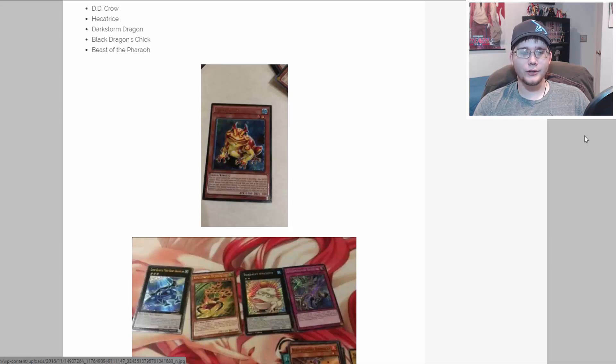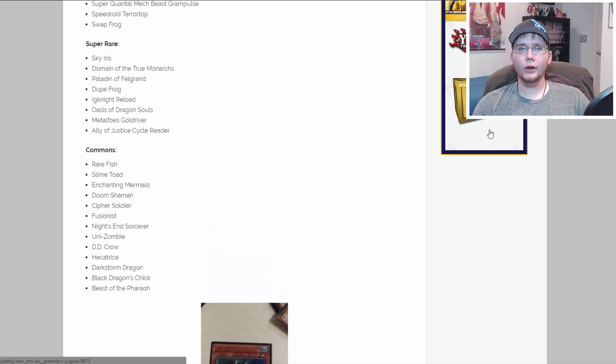Here are a couple pictures of the ultimate rare ones — you can see we have Swap Frog, Grand Pulse, and Terrortop. So there you go! What do you guys think about this OTS pack? Do you like it or not? What cards do you want the most? For me, I want Gold Driver the most. I would love to have all the Metalfoes as holos. I was hoping maybe we'd get two of them, but it looks like it's just one in this set.